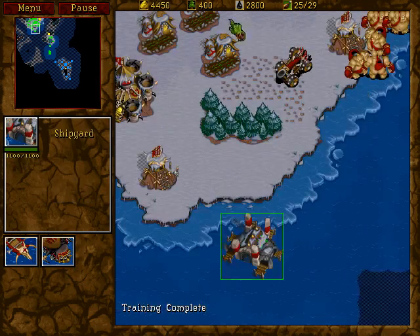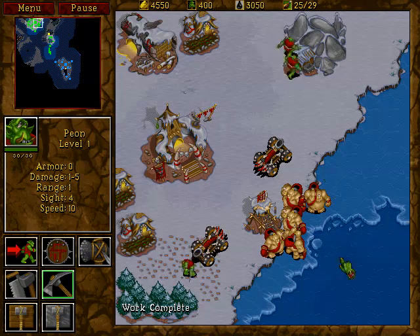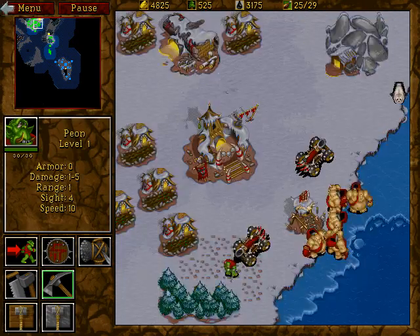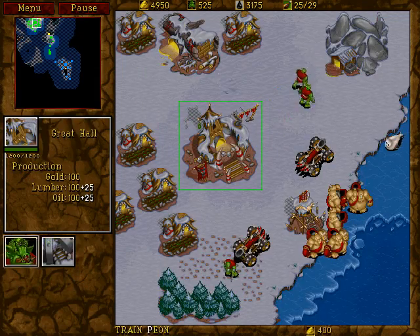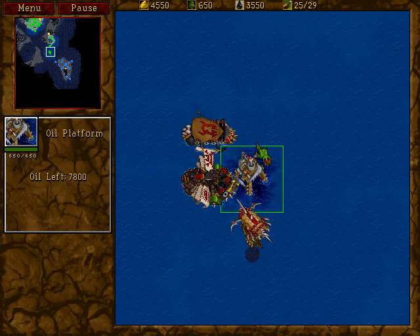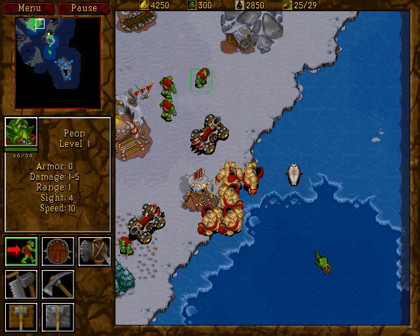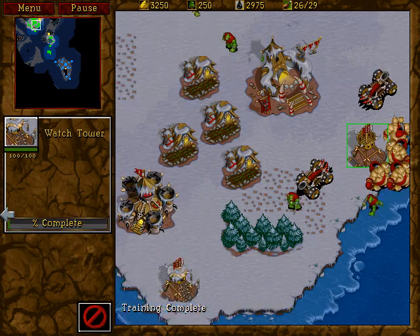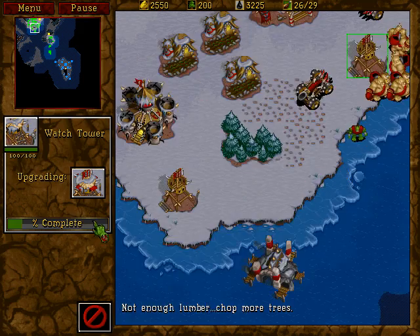There are a lot more threats here than I initially would have thought. That's some weird-ass setup we have here. The threats in this level just seem to be a little bit strange — it's more about you have to put yourself out there to get that oil, essentially. And I want to get a foundry. We'll get that over here, and another cannon tower.